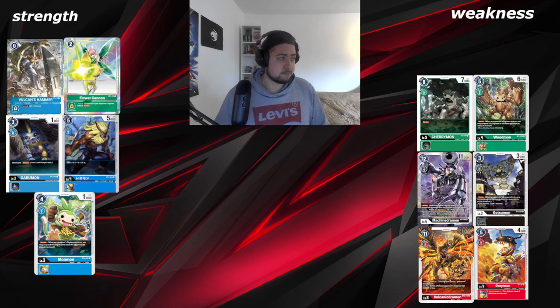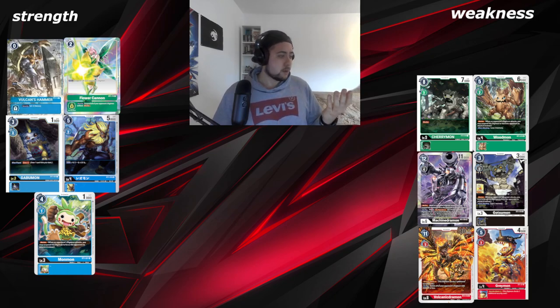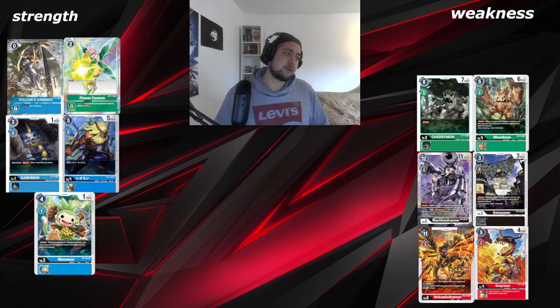Omnimon Blue really struggled against it. For the strengths, you can play option cards. If you play a green-blue version, you have 8 security cards — Hammer Spark and Flower Cannon. Flower Cannon is really good because you can rest a blocker when you hard play it, get rid of it, and swing to security without any punishment when the opponent has a lot of blockers.